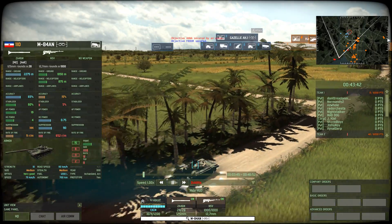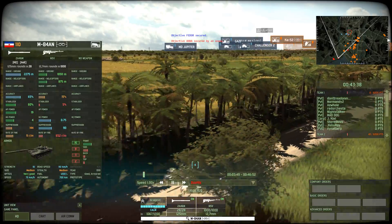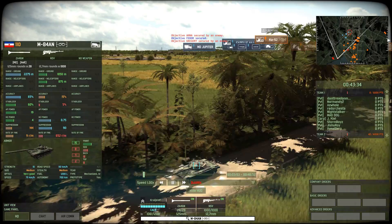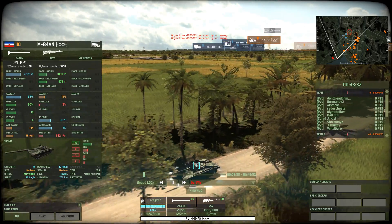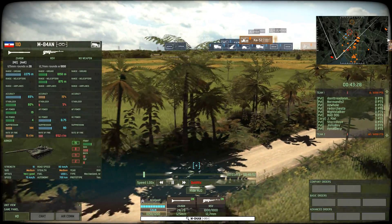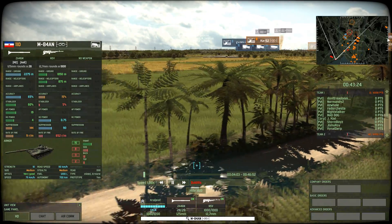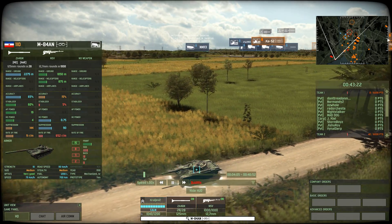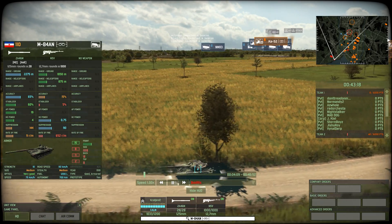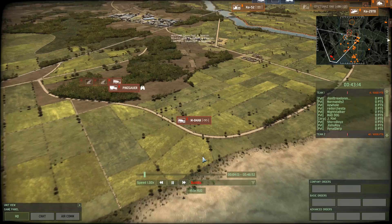Eight side armor will protect you from all but the worst hits, and this could be very important, especially when you're falling back and there is uncertainty about where the enemy might be positioned. It has the NSV machine gun with a range of 1000 meters — accuracy is not that good, it's only a machine gun. Something else I want to highlight is that it has an autonomy of 700 kilometers, which for a tank is quite exceptional.